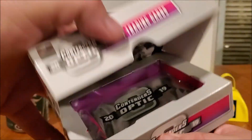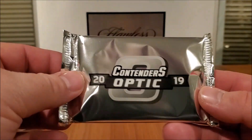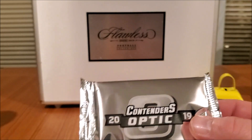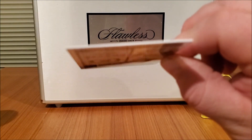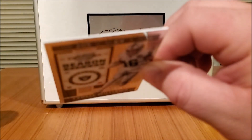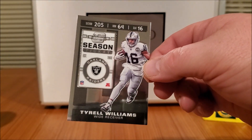Release day — Contenders Optic 2019. Boom, nice shiny silver — feels like there's something gangster in there. These cards are nice and thick. Super thick cards, and they look way better than regular Contenders. These are badass looking.